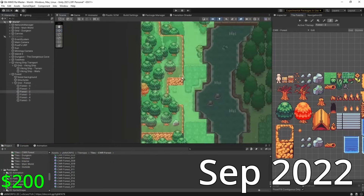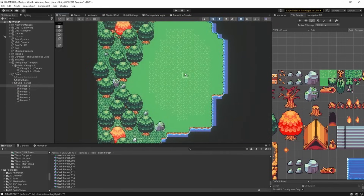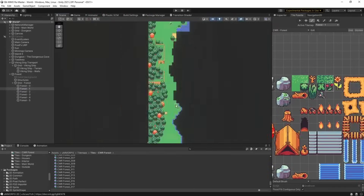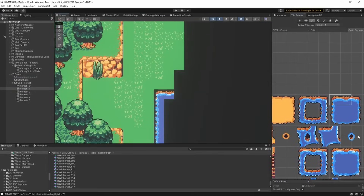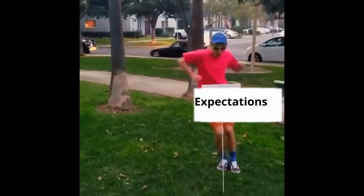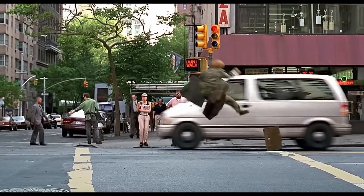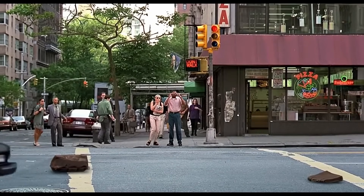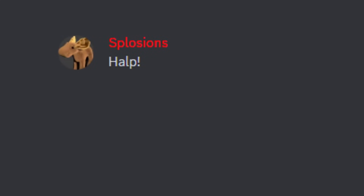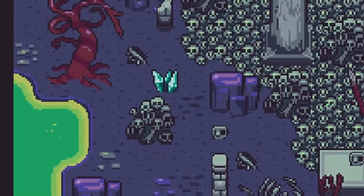In September I made a major decision. I had been working on a forest as a starting area when I heard something that struck a nerve: most MMOs start off in quaint little forest villages. What if I circumvent that expectation? What if the player was supposed to start in the forest, but something went wrong? So I decided the player will start off dead in the underworld — a tile set I didn't have. I reached out to Clockwork Raven to commission an underworld tile set, and he did it! With a new tile set in hand, I got to work on a brand new starting area.